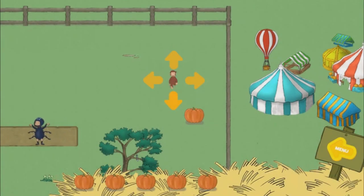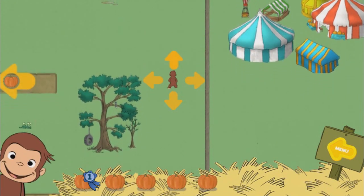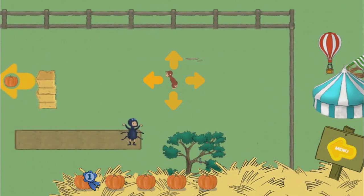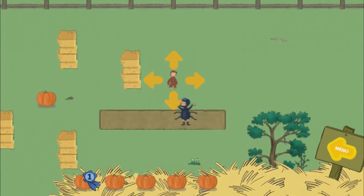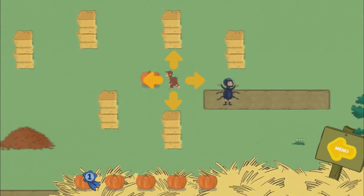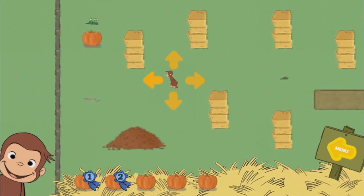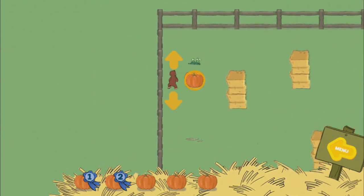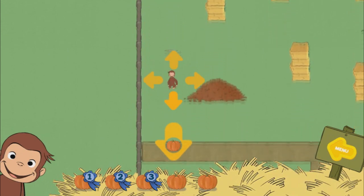Help George find five pumpkins. You found a pumpkin. You found two pumpkins. You found two pumpkins. You found three pumpkins.